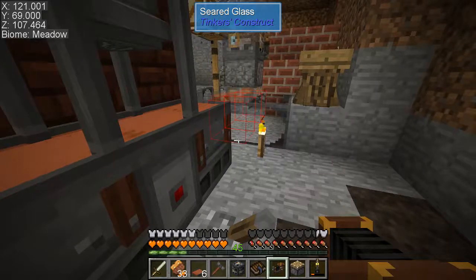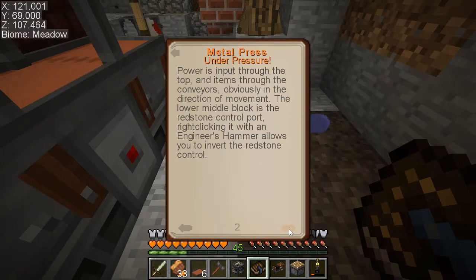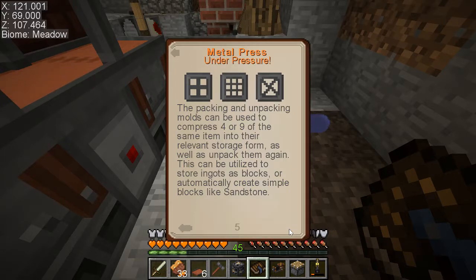Let's pull out the engineering book. It says: power input is through the top, and items go through the conveyors in the direction of movement. The lower mirror block is the redstone control port — right-clicking it with an engineer's hammer inverts the redstone control. To work, the metal press requires a mold to be attached. The wire cutter takes some damage every crafting operation.